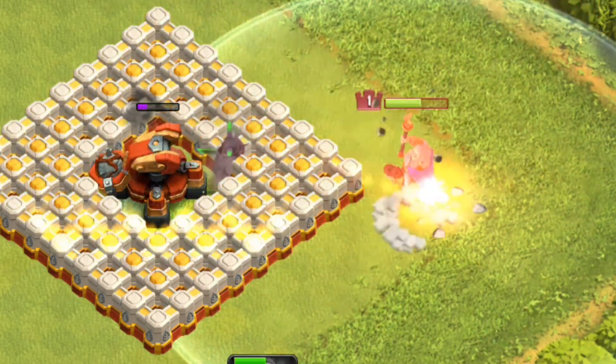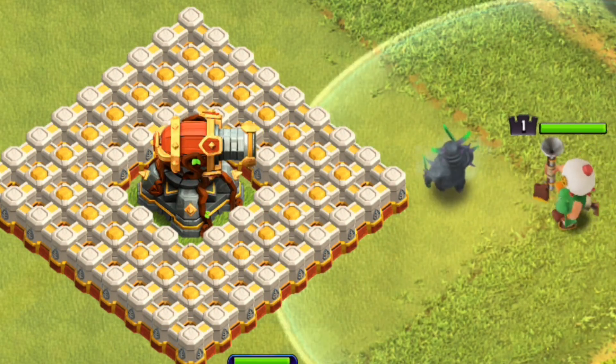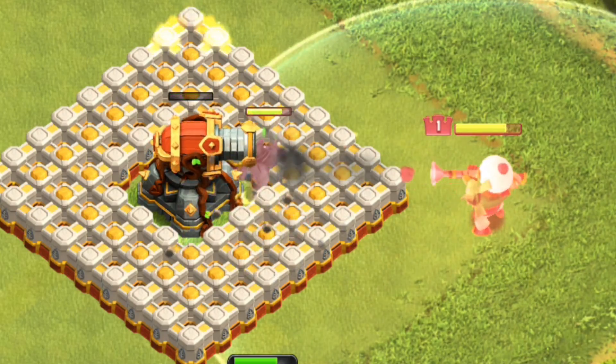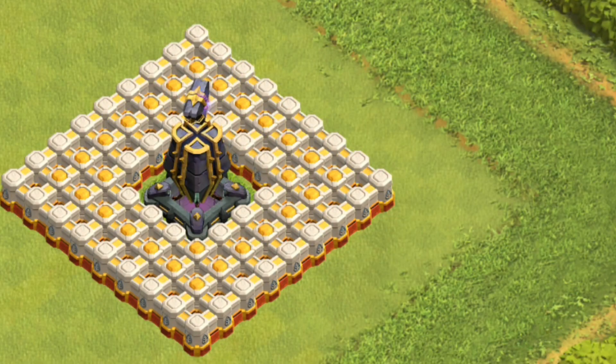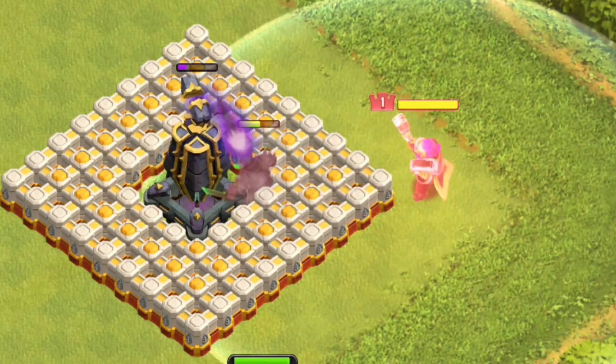Clue 9: With its ability to bypass ground-based traps and mines, this troop is effective in penetrating deep into enemy territory. Clue 10: This troop's versatility makes it a valuable asset in both ground-based and air-based attack strategies.